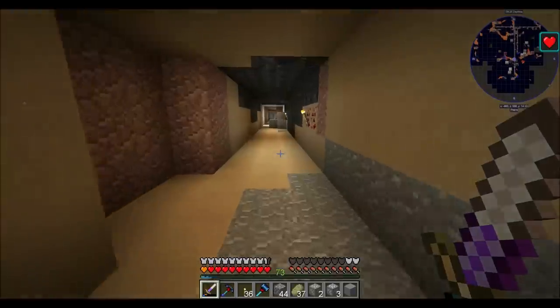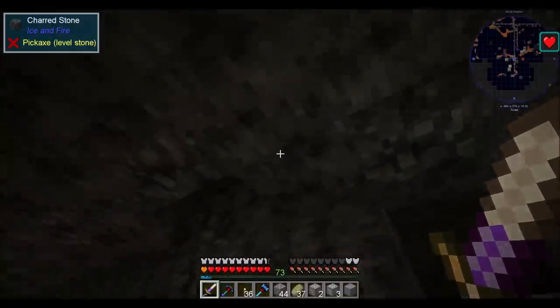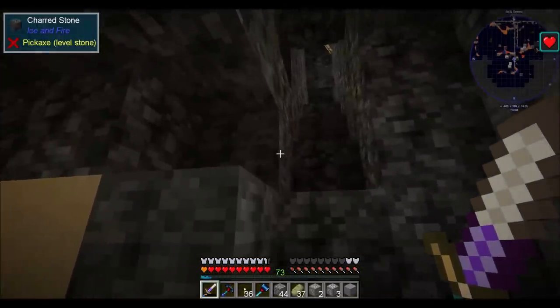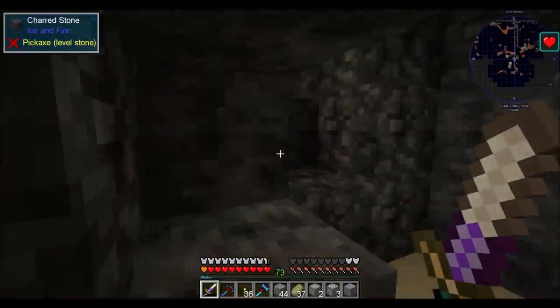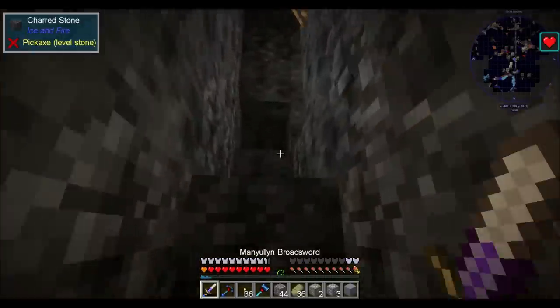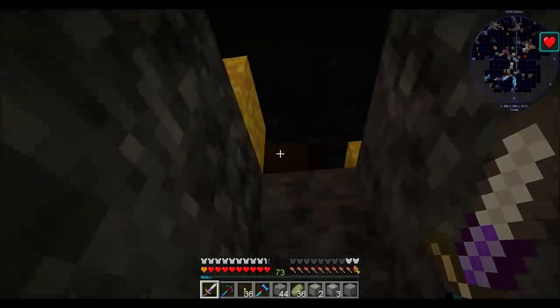I found this charred cobblestone from Ice and Fire, and I started hearing some weird noises. So I started digging, got scared, and ran away — because I want to do this on camera. Looks like I found a dungeon, some kind of dragon dungeon. If we peek up here, you'll see there's a pile of gold nearby.